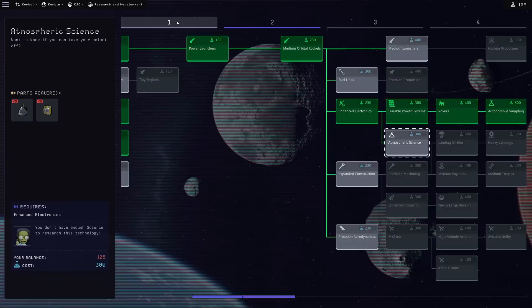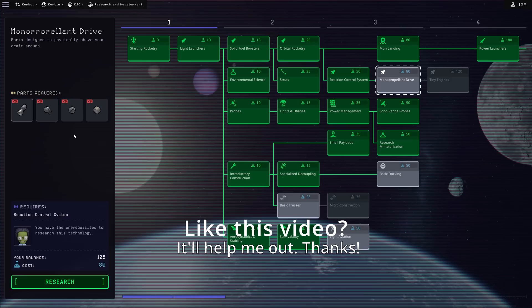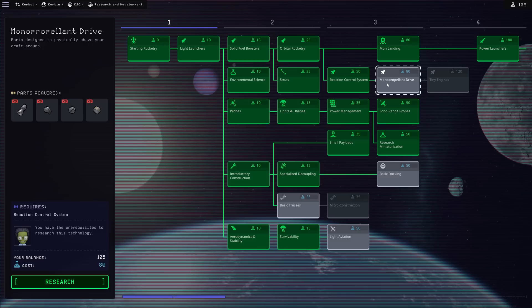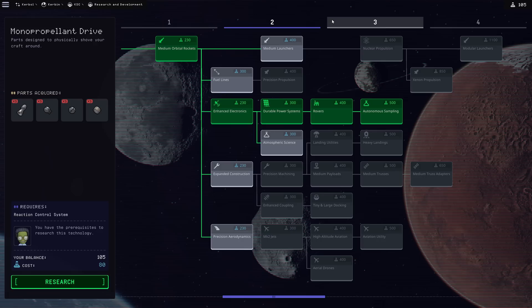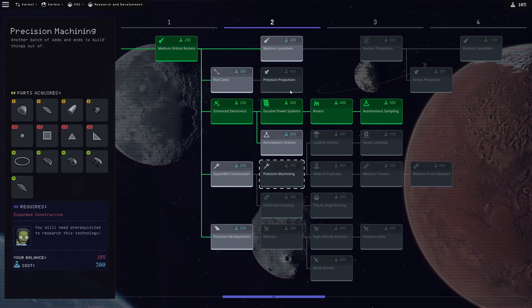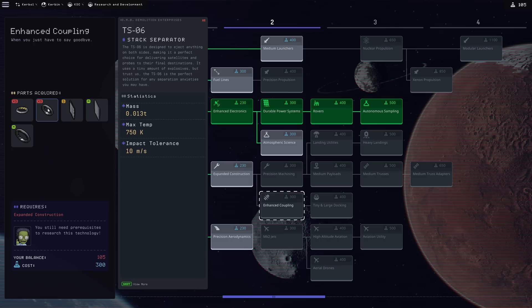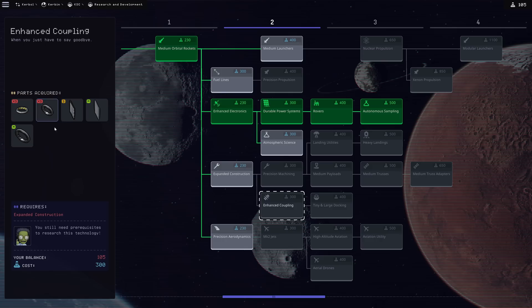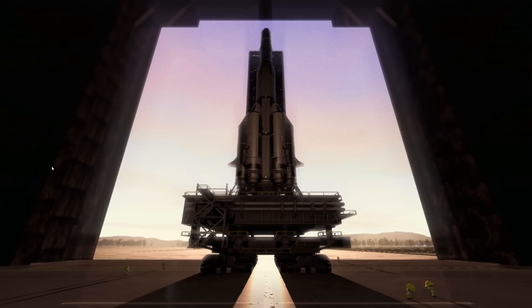We're not going to get a lot of good science with atmospheric science until we go to Duna or Eve. We have 105 science left — I could look at monopropellants, maybe there are little tiny engines, but I don't know if it's really necessary right now. What I'd really like is a smaller stack separator — enhanced coupling — because it gives us an XS decoupler and XS stack separator, which would be handy.